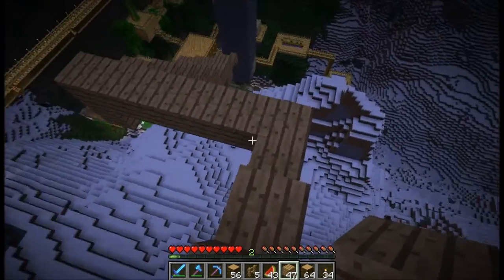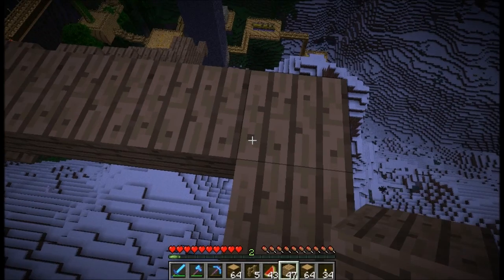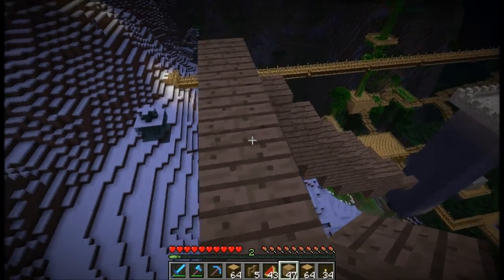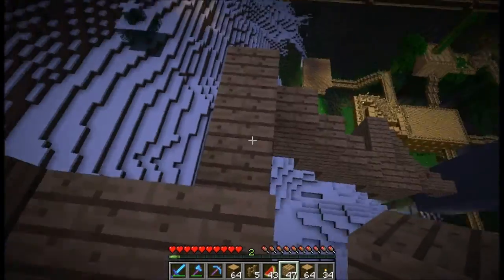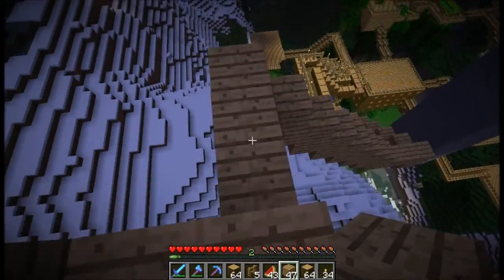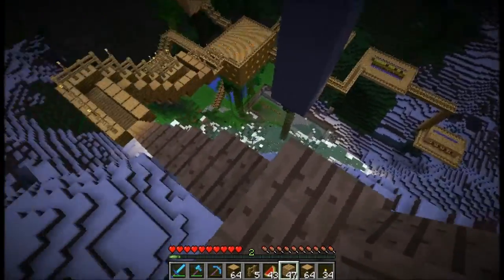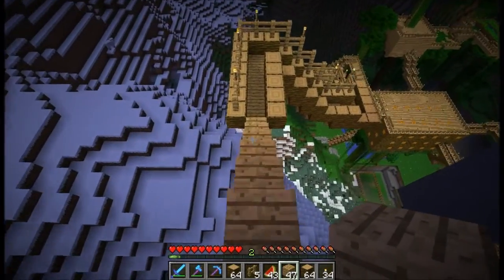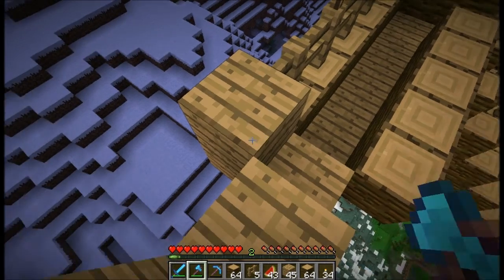Alright, I need to actually put stuff down on one side or another. How do I not fall from here? That would suck. This is a long way down. Maybe I should start putting down steps too. Let's put them down on the one side for now. I've got plenty of wood at least — damn it, that's the wrong type.